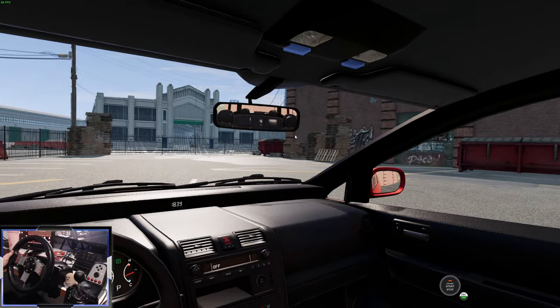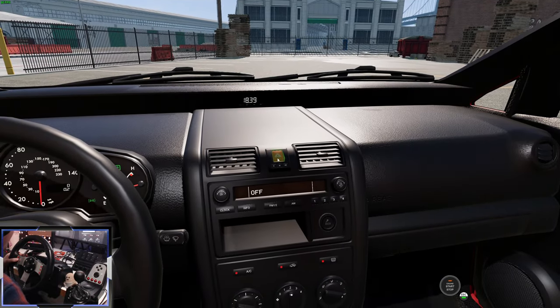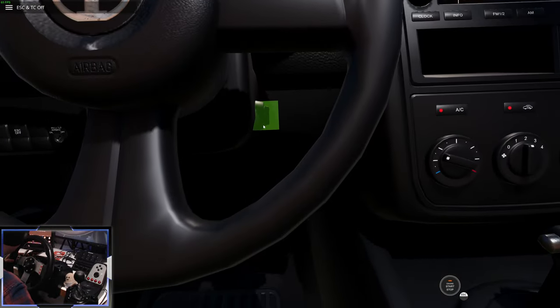We do have some cool features on the interior, like these dome lights which you can turn on and off — there's even one in the back. There's an interactive interior with the hazard lights, and we've also got an ESC button. And that's the ignition switch.